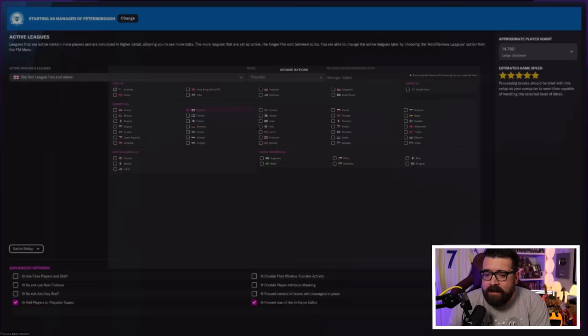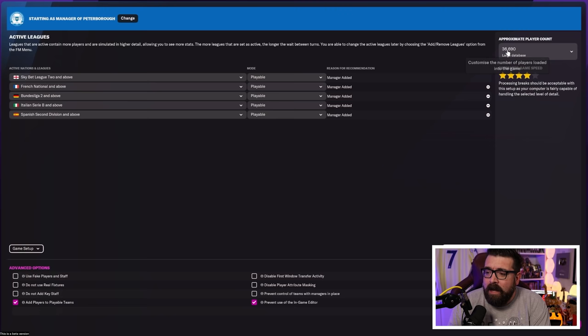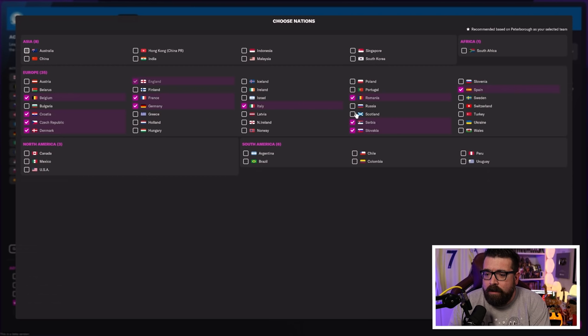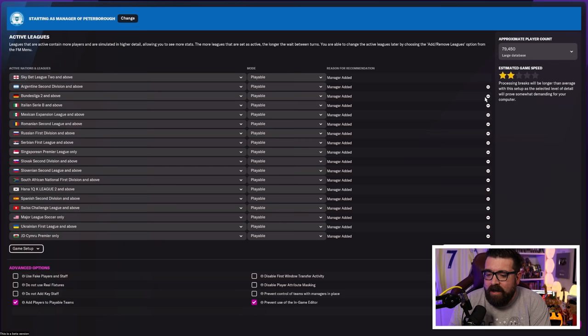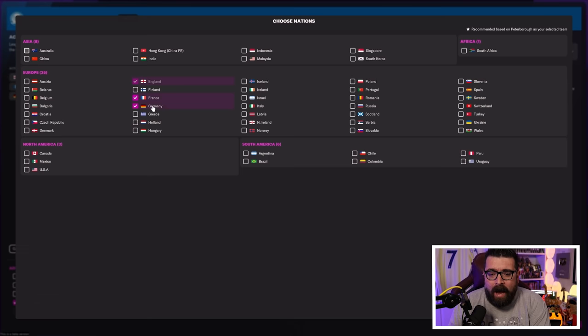If you switch to a large database and add the big five European leagues, that takes game speed down to four stars with roughly 37,000 players. If you start loading everything — multiple continents, loads of leagues — you can get over 100,000 players and the game warns you that processing breaks will be considerably longer than average. I'd recommend keeping that estimated game speed above three stars as a good balance between detail and reasonable processing speed.